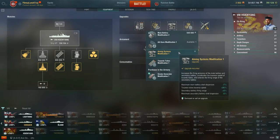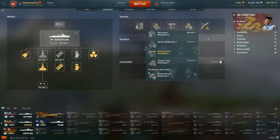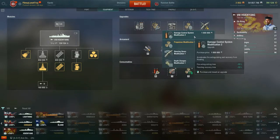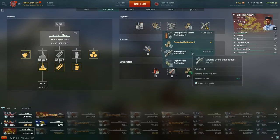I lean more towards investing in the guns, as you saw me use them a lot in Friday's battle. For slot 4, Damage Control System Modification 2 is something you see more on cruisers and battleships — big ships that are frequently detected. With Cin Yang you have 5.8-kilometer detectability range, so you're running around the map largely undetected, making this a waste.